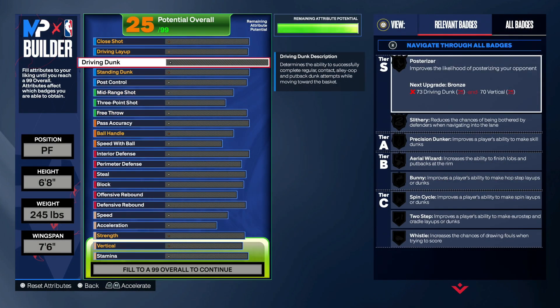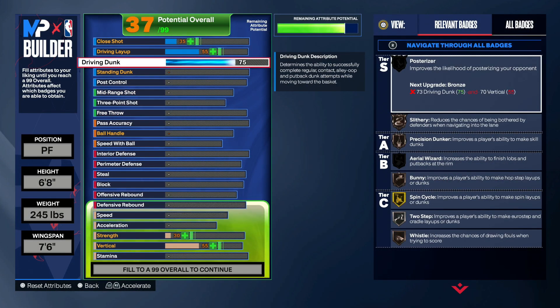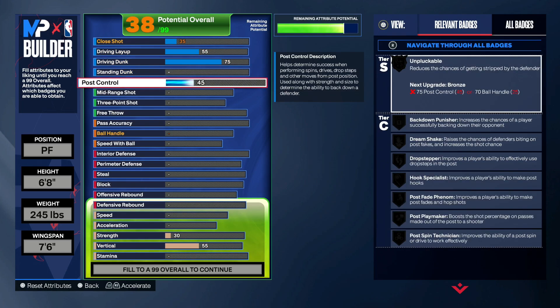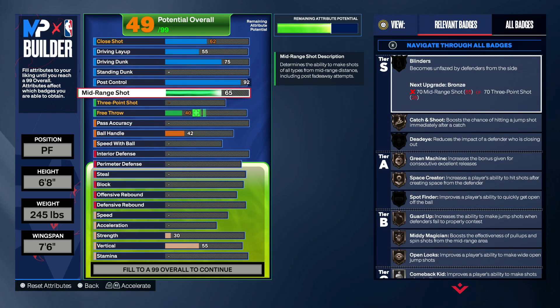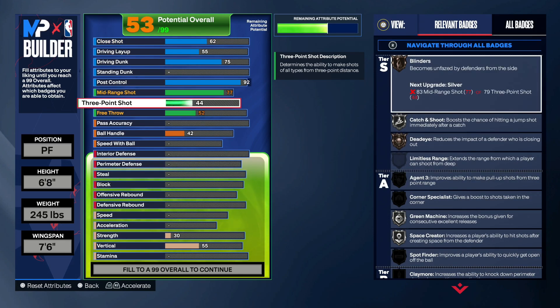First thing you wanna do, you wanna put the driving dunk up to a 75. I know y'all gonna be like, it's a two-way glass cleaning slasher — that's the whole point, it's a catfish build. So you put the post control up to a 92. Put your midrange up to a 77. You can't put it any higher or it's going to change the entire name, believe me. I've tried. I don't like how it's a 77 this year, but what am I gonna do?